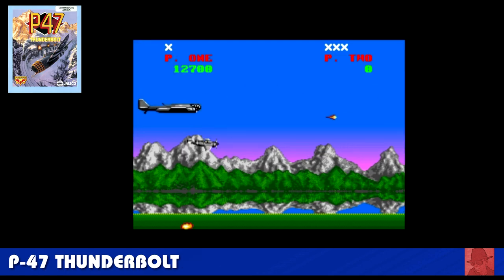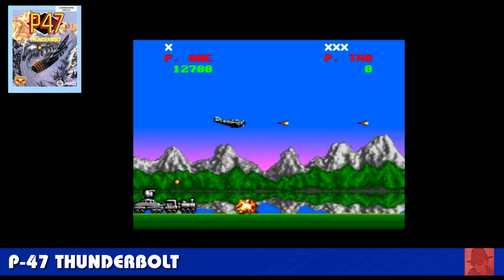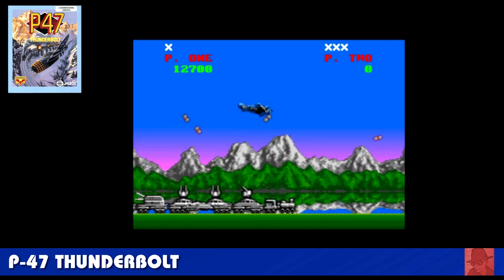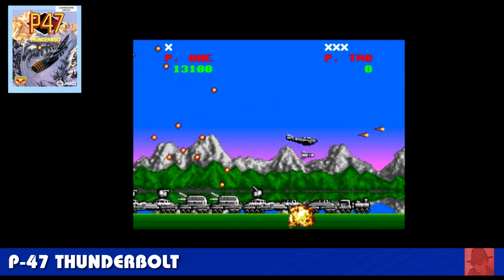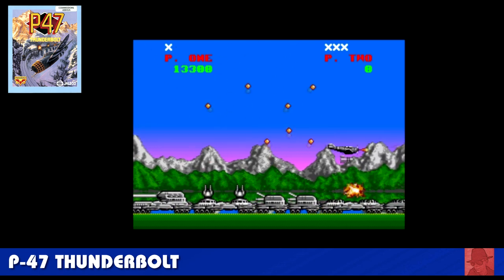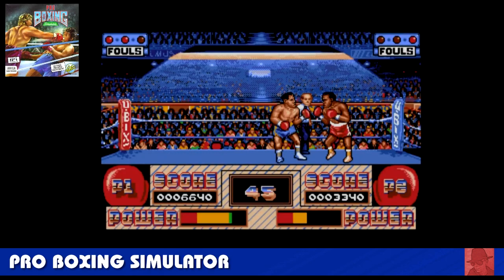P-47 Thunderbolt — another horizontal scroller shooter. Starts off quite gently, so if you find horizontal scrollers pretty tricky, this might be one for you. The thing that is pretty tricky is the end-of-level boss — a big vehicle coming along. It does seem to take a lot to destroy it, but I've been told if you get really low down and fire the bombs on repeat it's a lot easier. You collect your upgrades as you go through, but if you lose a life you lose your upgrades — pretty tricky.